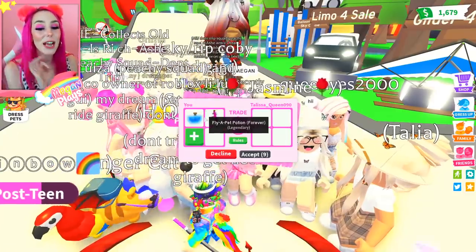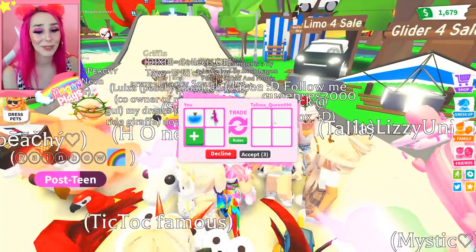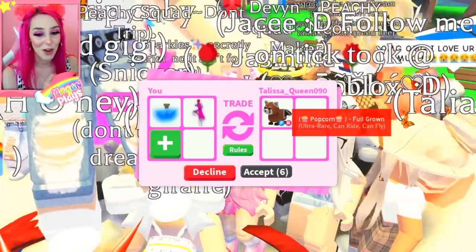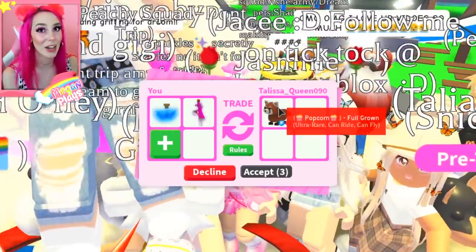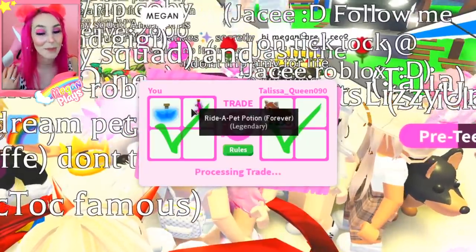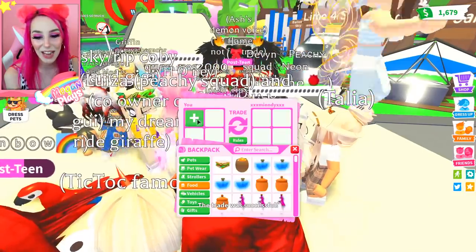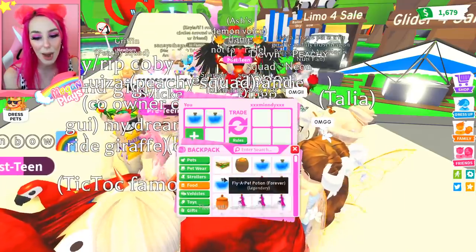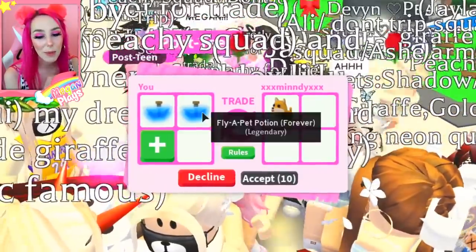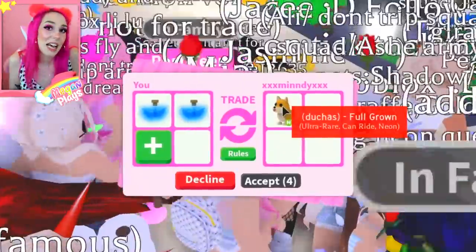Let's put in a fly potion and a ride potion and see what happens. A flyable, rideable red Panda named Popcorn — so basically out of this deal we'd be getting a red Panda because it's flyable and rideable. I'll just accept — so basically I'm giving them the potions and I'm accepting a red Panda, this is so cute. Now let's throw in some more potions. A neon Shiba Inu — that's probably worth like maybe a couple fly potions, it's like four Shiba Inus.